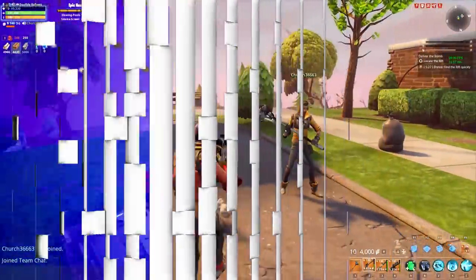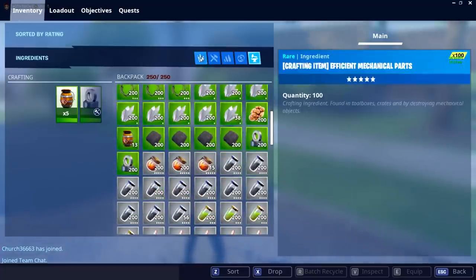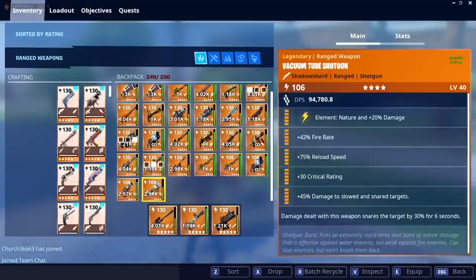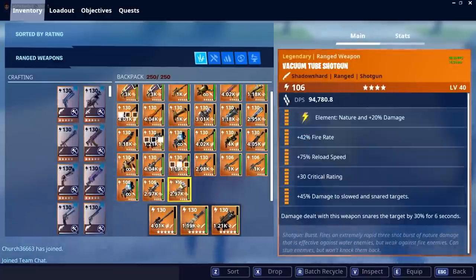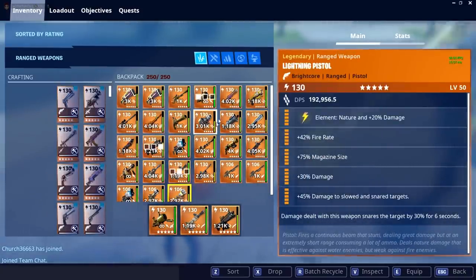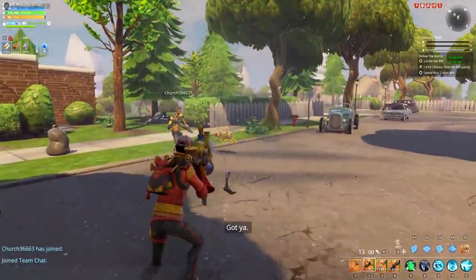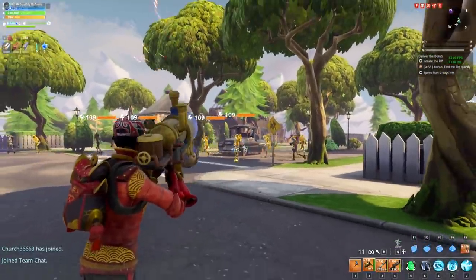This is the Cannonade. One thing I have to give it is that it's at least unique — it does something no other rocket launcher I can think of does. Similar to the Noble Launcher, whether your opinion about it is good or bad, it's at least unique. The Cannonade does something completely different than any other rocket launcher. It looks very cool, it sounds very cool, and there's always room for innovation — it just depends if those new things are actually worth playing.